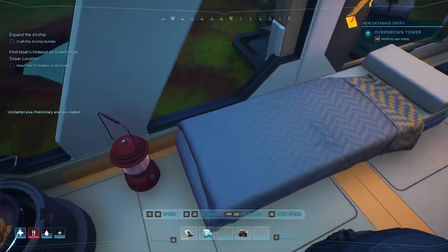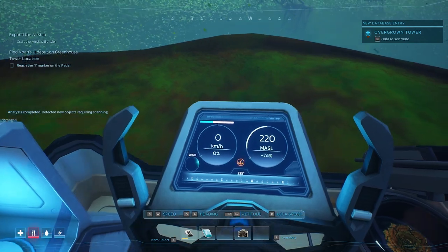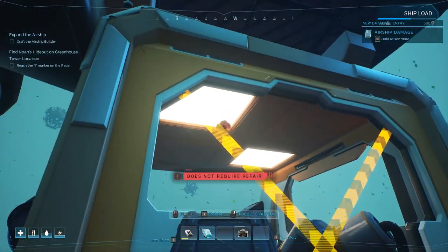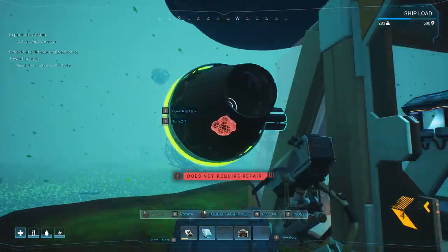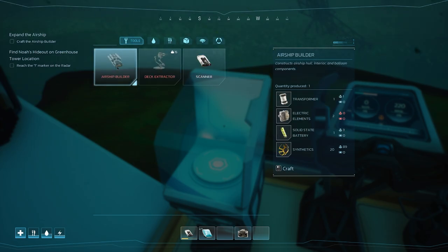Uncharted area - preliminary analysis started. Overgrown tower! I don't think I parked that very well - I damaged the airship. Where is it damaged? These are damaged - I'll see if there's anything major. That's fine. We still need electrical elements for the airship builder - let's hope we can find some here.